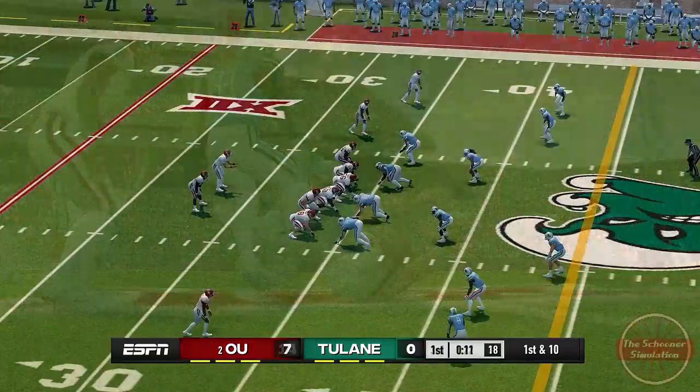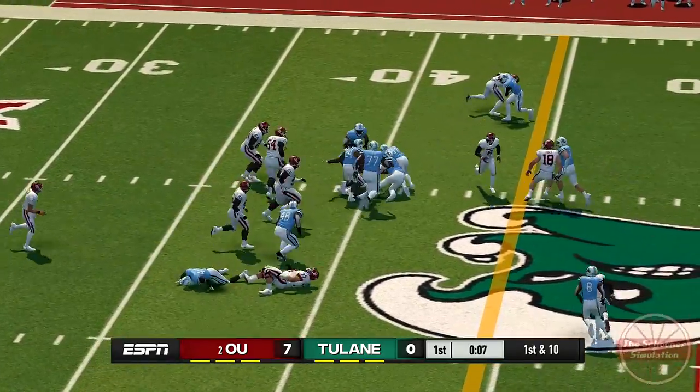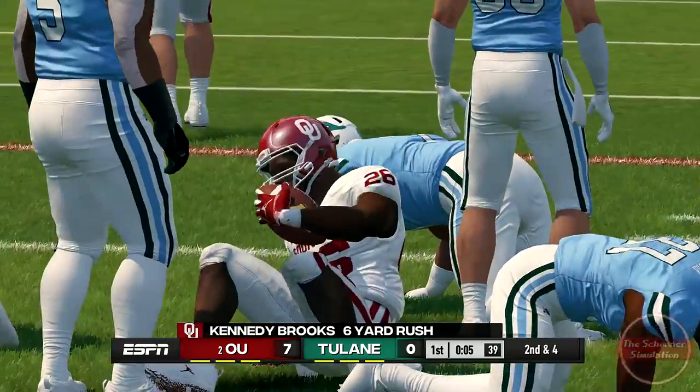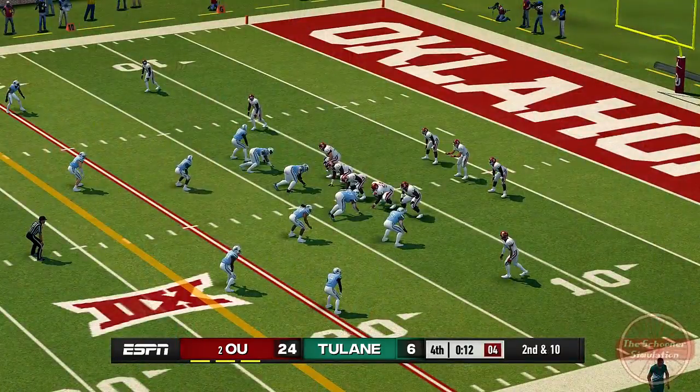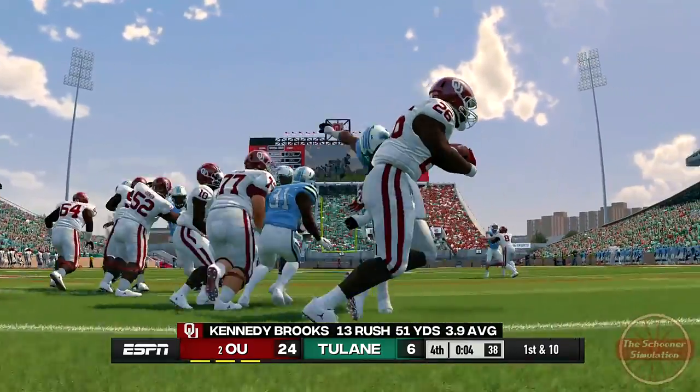The ground game was lacking, however. Kennedy Brooks was our top rusher coming in at 13 attempts for only 51 yards, and Gray was non-existent this game, only having one touch for four yards, further cementing Brooks' claim to be the primary running back.